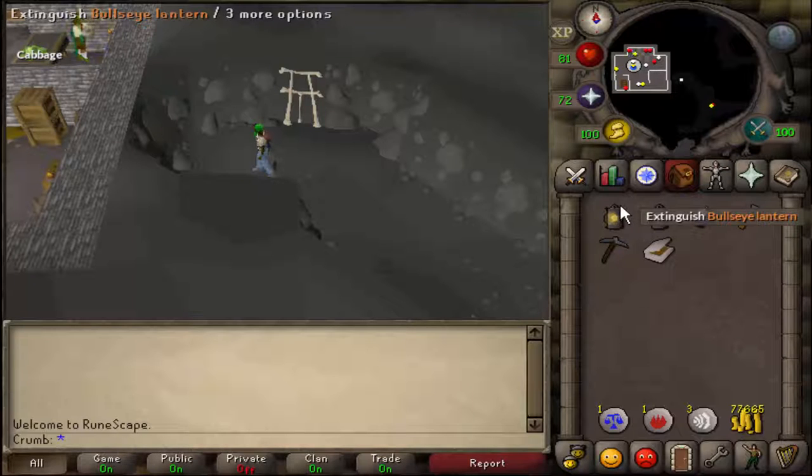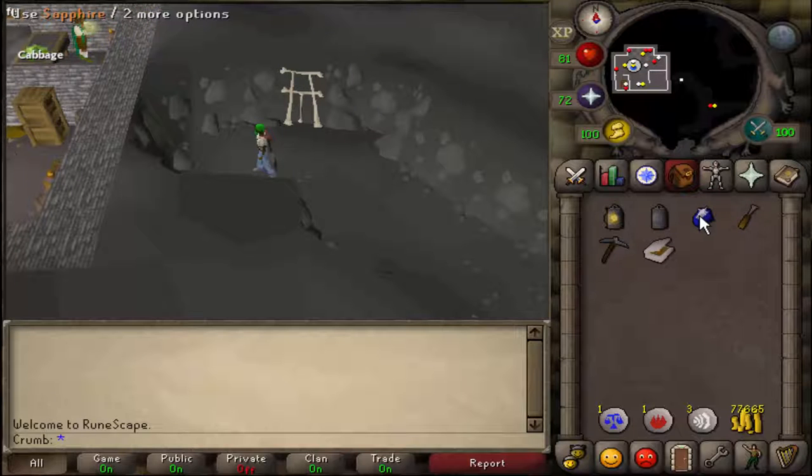For this quest, you'll need some sort of light source. I'm using a bullseye lantern. You're also going to need a bullseye lantern with a cut sapphire — we'll be combining them later. You're also going to need a chisel, a tinderbox, and a pickaxe.